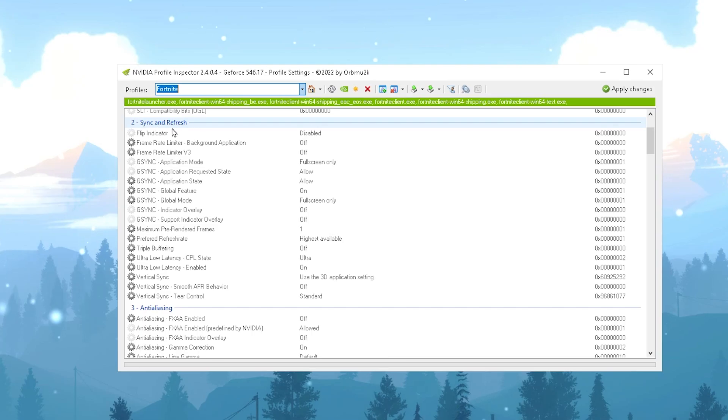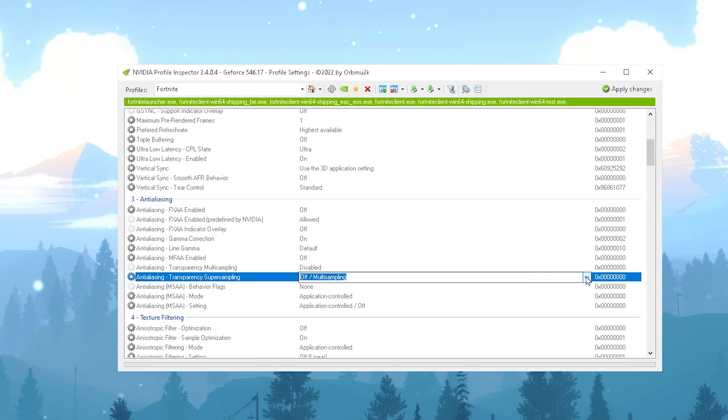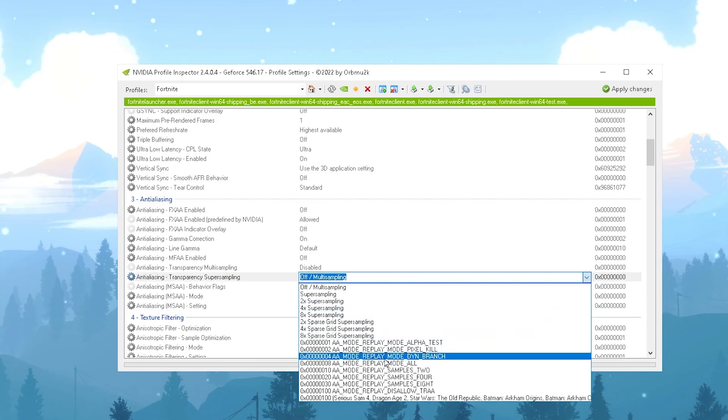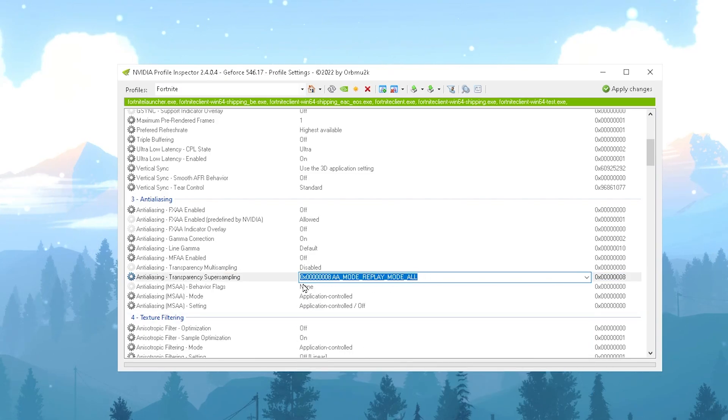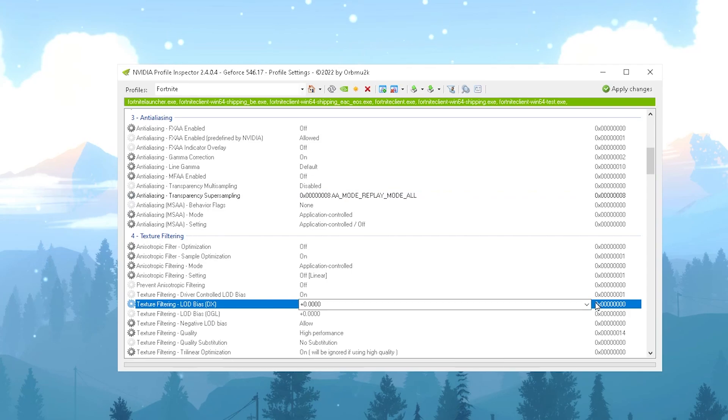Here you'll find hidden settings not available in the standard NVIDIA Control Panel. First, go to Sync and Refresh Rate and find Low Latency. Set 'Ultra Low Latency CPL State' to Ultra, and set 'Ultra Low Latency Enable' to On. Then scroll down to Anti-Aliasing, go to Anti-Aliasing Transparency Supersampling, click the dropdown and set it to 2x AA mode — make sure to choose the same exact number.